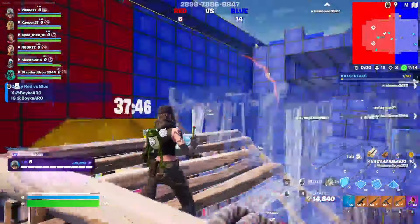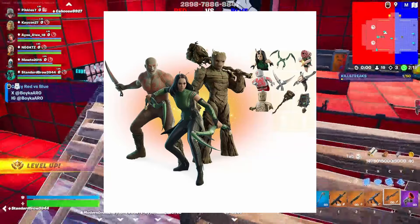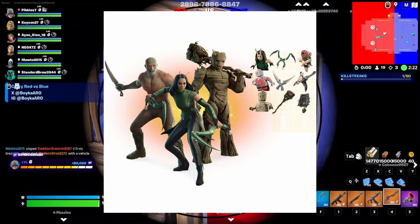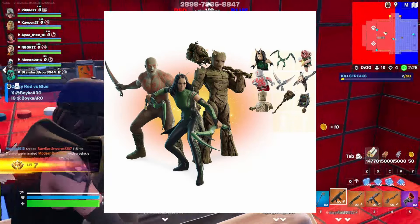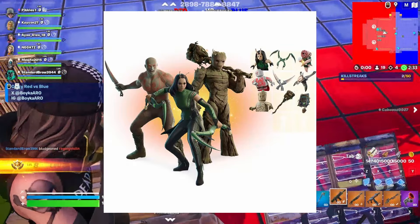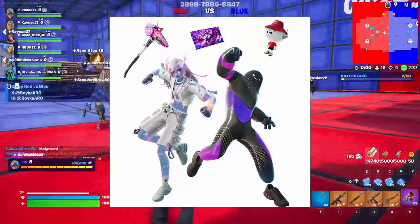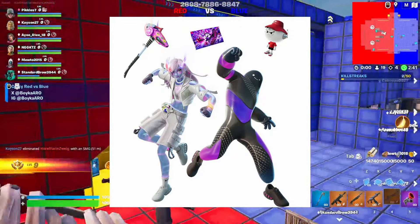First of all, let's talk about all the new skins leaked. So there's gonna be a new Marvel bundle — it's gonna be the Guardians of the Galaxy. Looks like we got young adult Groot, we got Drax, and we got the other girl that I kinda forgot her name. But the bundle looks pretty good. I don't really know what they did to Drax's face, he looks kinda goofy. The second bundle that leaked is a new Nike bundle. I have no idea how these skins are related to Nike.